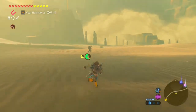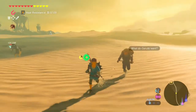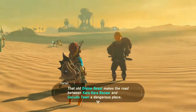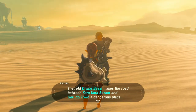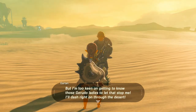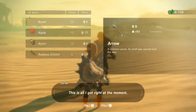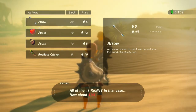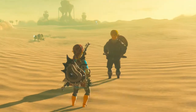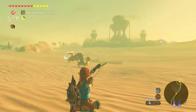I gotta talk to this guy. Scare him so he stops running. That old divine beast makes the road between Kara Kara Bazaar and Gerudo Town a dangerous place, but I'm too keen on getting to know those Gerudo ladies to let that stop me. The Emporium's open - come one, come all! All the little bits and bobs you need to spice up your dishes. Give me those arrows - I'll take them all. 100 rupees? Yeah, that sounds reasonable.